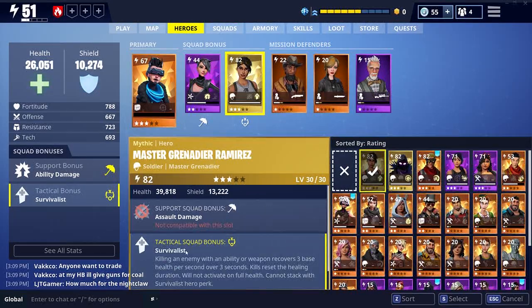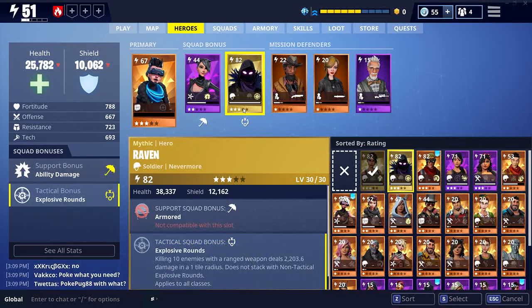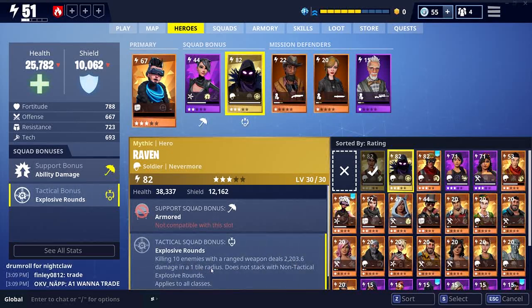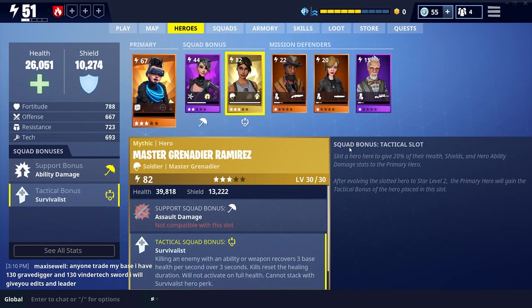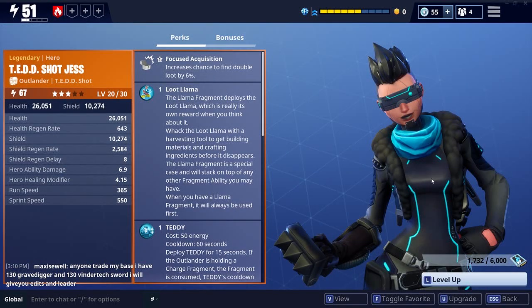Now this hero is one you can change out. I use the Grenadier in this one, because killing an enemy with an ability or weapon recovers 3 base health per second over 3 seconds. So I like to get the health boost as well. Another one that I sometimes run is Raven, because killing 10 enemies with a ranged weapon deals 2,203.6 damage in a one tile radius - does not stack with non-tactical explosive rounds and applies to all classes. But I'm going to stick with the Grenadier because I want the survival element to really shine through. So let's jump into mission and see just how well Tedshot actually plays out.